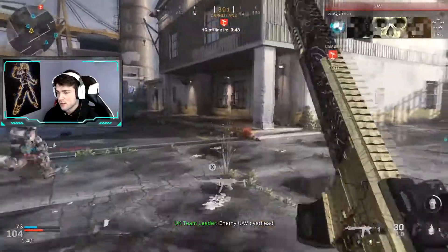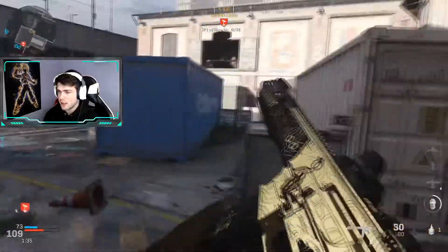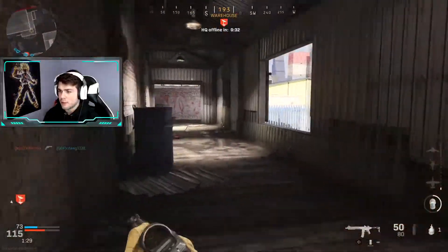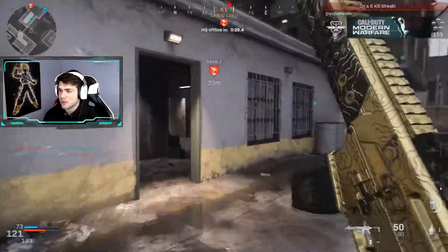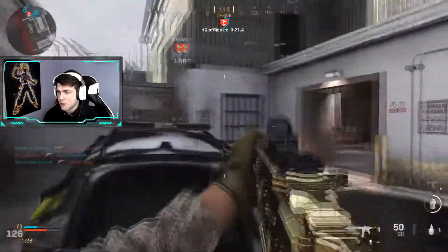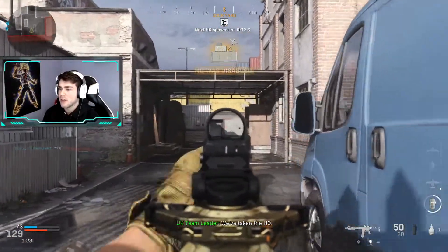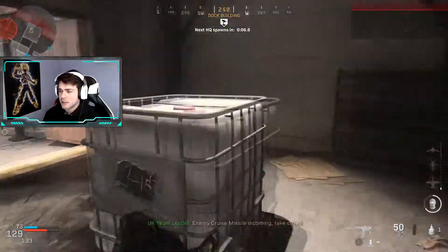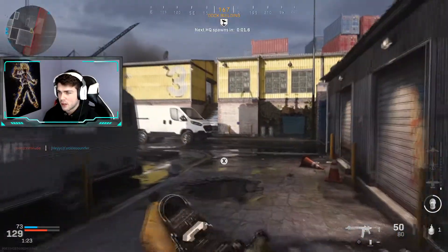The M13 Skeleton Stock is seriously a super OP attachment. It actually increases your movement speed by about 11.5%, which brings you over that 100 mark, so you actually run faster with this weapon with that attachment than you would with anything else in your hand. To go with that fast-paced style while keeping the damage range, you still want to have that M13 stock — it will help you with ADS speed as well.